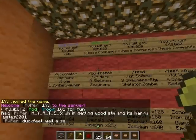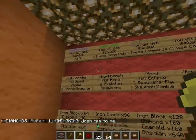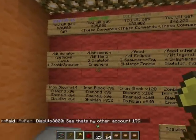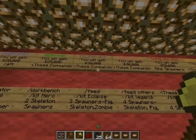You get slash workbench, slash kit hero, slash set home, slash home — so all the commands from before. Two skeleton spawners, 96 iron blocks, 96 emeralds, 96 diamonds, 350 obsidian. So this keeps going.